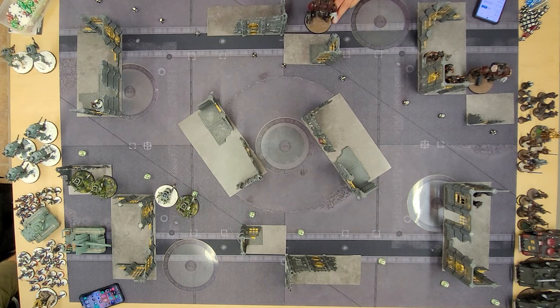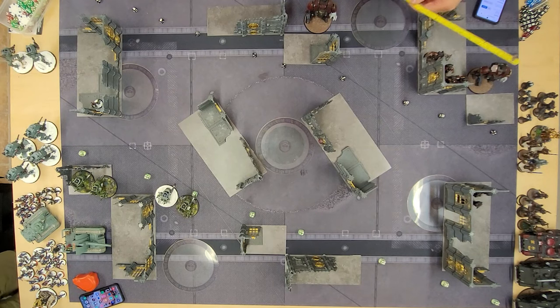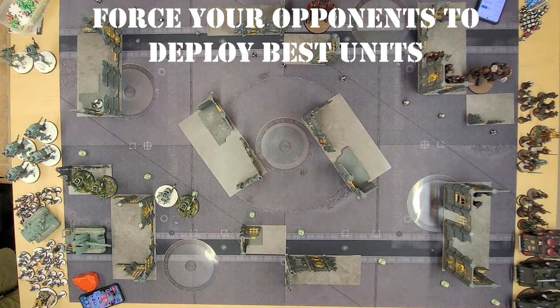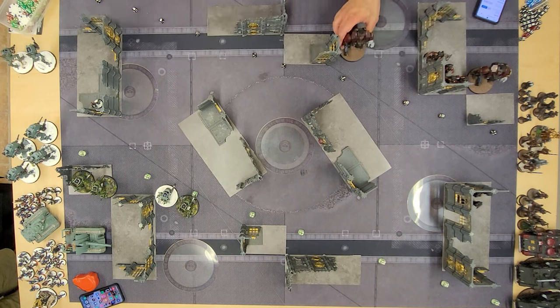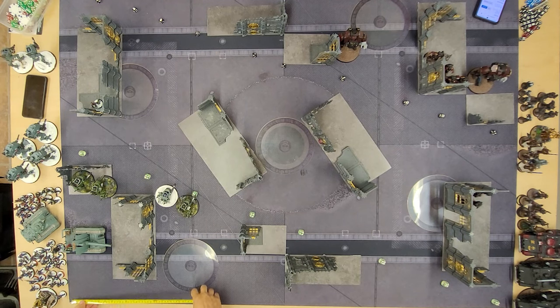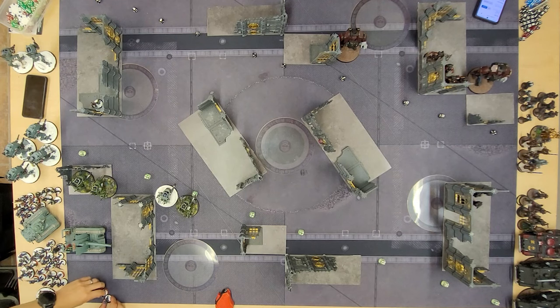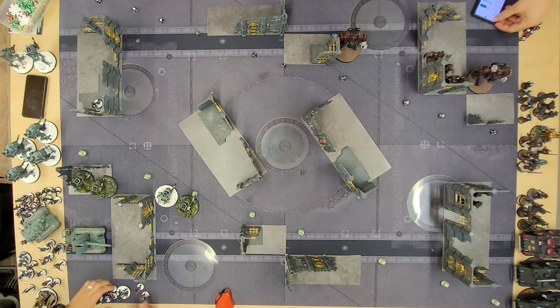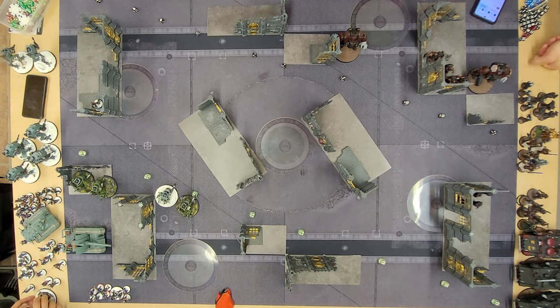We both then began deploying our remaining units, and I started with what I'd call my less important units — the indirect fire units, command squads, and Sentinels. The principle here is to force your opponent to deploy their best units in response to your less important ones first, forcing them to show their intent while they don't yet know where your best units will be placed. My biggest threats to Adam were the Vanquisher Leman Russ battle tanks and my single Armiger Knight, which I deployed quite late. On the flip side, you might be playing more hyper-aggressively and want to deploy your best units first, signposting which side of the board you intend to own or trying to scare your opponent off. Which method you use depends on the opponent — if they have limited shooting output you can be aggressive, but if you're playing into something like Tau with devastating firepower, you'd have to be more timid.